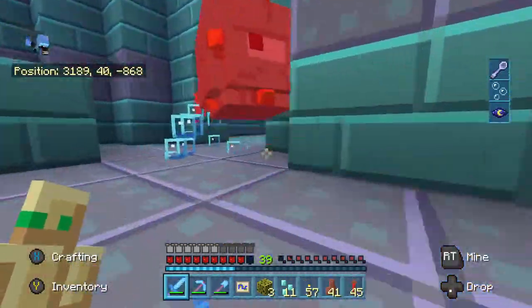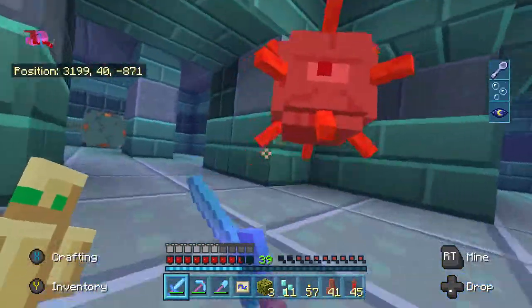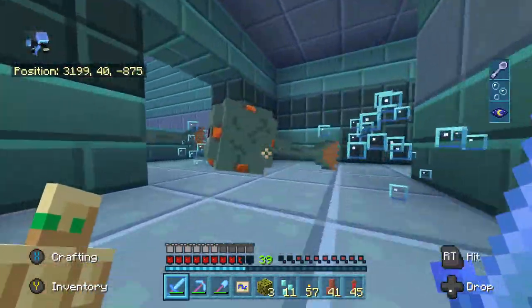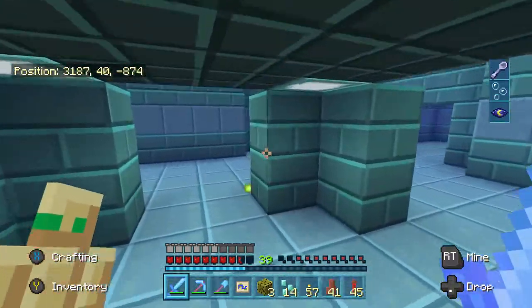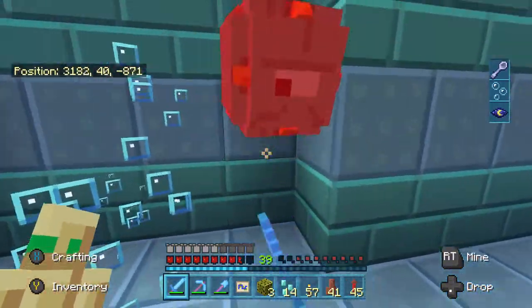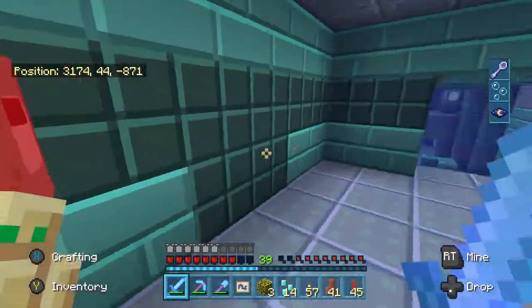Once you've killed all three elder guardians, your mining fatigue will eventually wear off and the ocean monument is basically as good as yours. There will still be those mini guardians floating around, but they probably won't cause you too much trouble — just try to stay out of their lines of sight and you should be okay. The plus to having the ocean monument when the mining fatigue is gone is that you can mine the walls now, which means you can get prismarine, which you can use to build underwater conduits — basically underwater beacons.